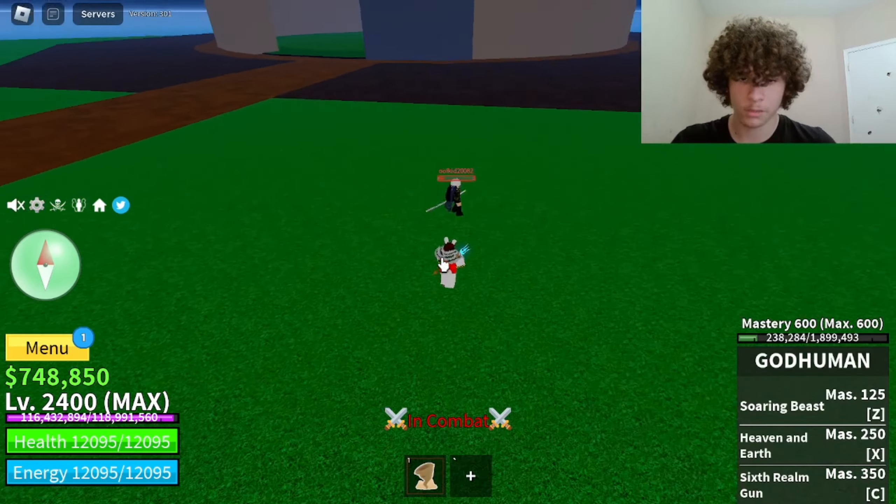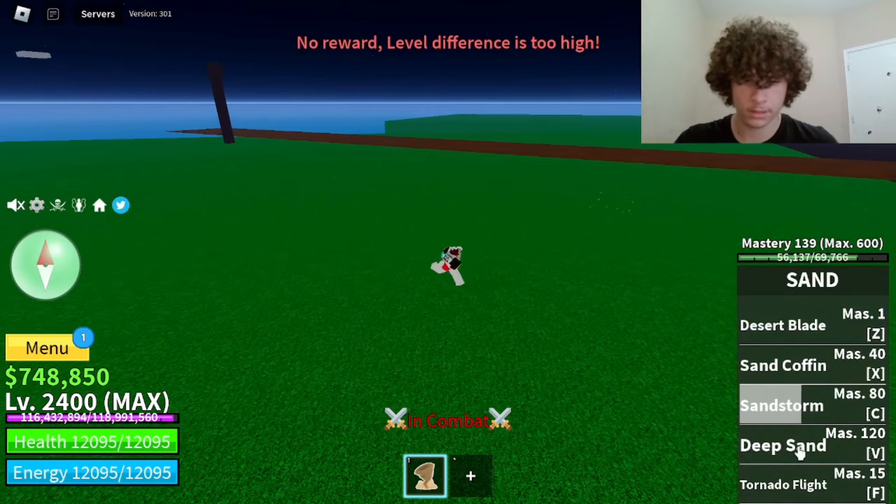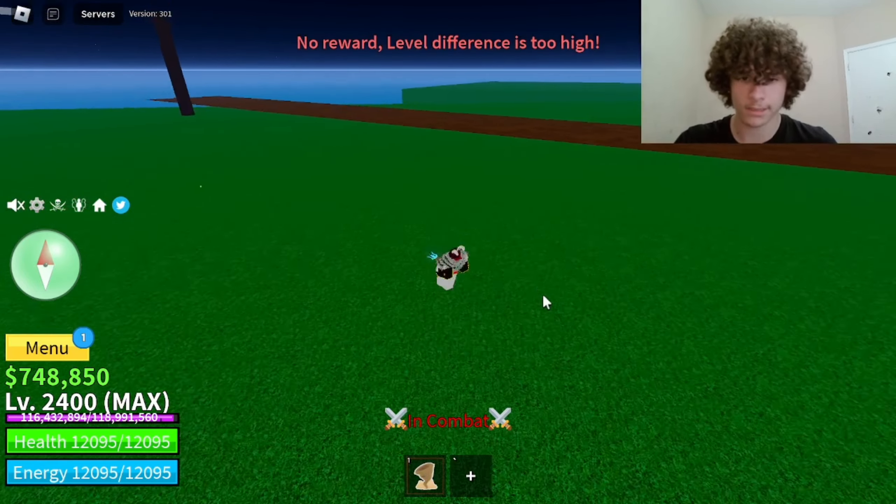For this next move I'm going to kill him because I want to see the full power of it. It's called Deep Sand — I think it does about 5000 damage.